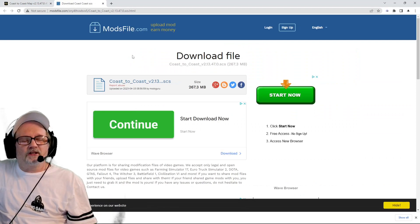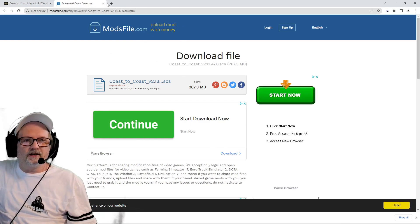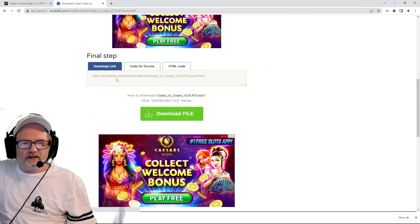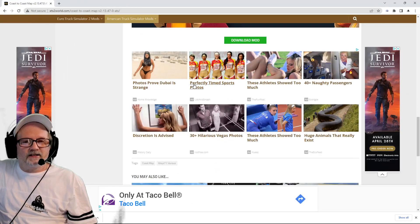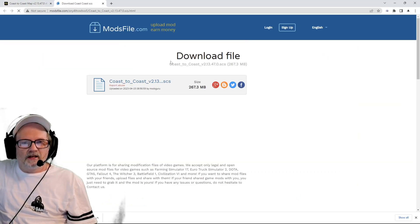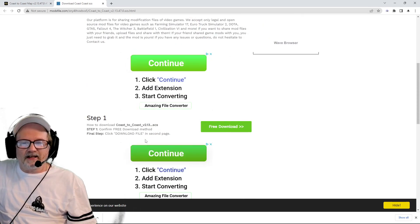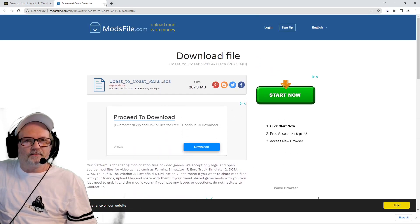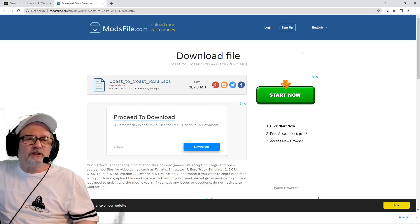Sometimes it'll come up with another page — at the bottom it'll say your download is ready. Don't worry about that, just delete it. It always comes up with this extra page, then go back down, go to 'Free Download,' click it again, and then hit 'Download File' and it'll download. If anything else pops up, just exit out of it until you get to the free download screen. There's a lot of ads and crap — just be prepared for that and exit out of it.